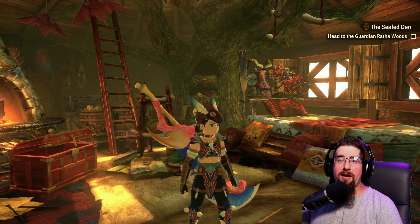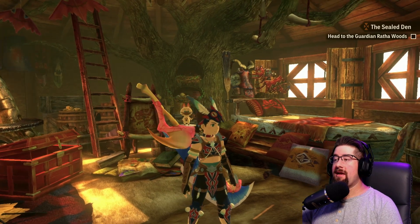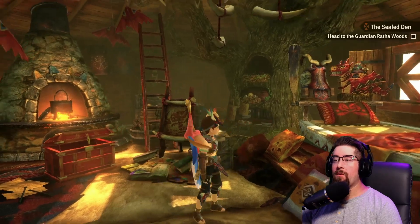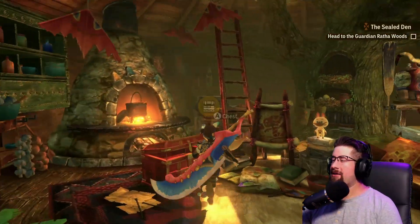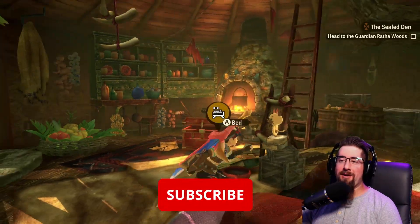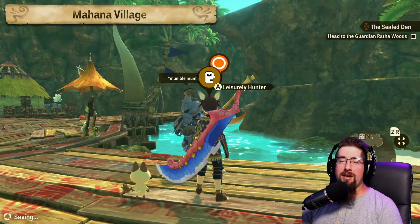Hey everyone and welcome back to the Paradox Machine — we are back for some more Monster Hunter Stories 2 today. We are tasked to head into the Guardian Ratha Woods. I actually just found out that I have a room in this game too, which I thought was neat. We are going to head into the woods and see what's going on there — I'm kind of interested to see what that big flash of light during the opening scene was all about.